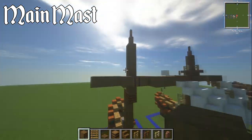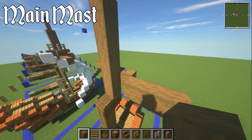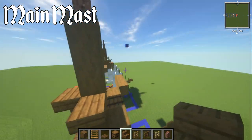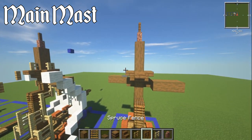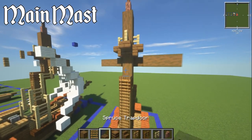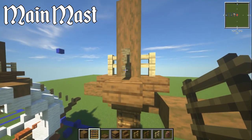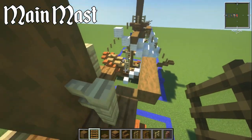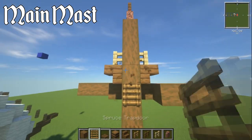On the block above it, grab your spruce stairs and put upside-down spruce stairs around all of it — the smallest crow's nest ever, but that's what we've got. Put birch fence on each of those around it. It's not really usable, but it is such a small ship. If you're in survival you can at least get around to these, though you'll likely fall off.